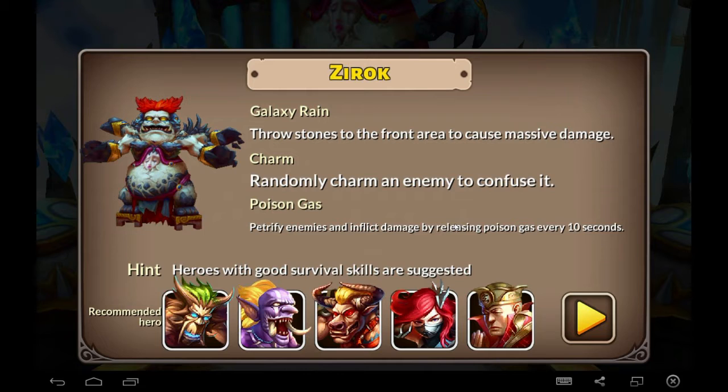Xerox has three abilities. Galaxy Rain causes massive AoE damage — it's not too bad, but you will need some decent AoE healing. Charm randomly charms targets — don't need to worry about this too much. Poison Gas is another AoE, so you're going to need quite strong AoE healing. The recommended heroes are Brute, Nargo-Nargo, Tremor, Kira, and Zembanco. I'd agree with Brute and Nargo-Nargo — they really help. If you have Lord Odem, he's another good one. You want lots of healers, basically, but for phase 1 you're going to need a lot of DPS, which I'll go over shortly.